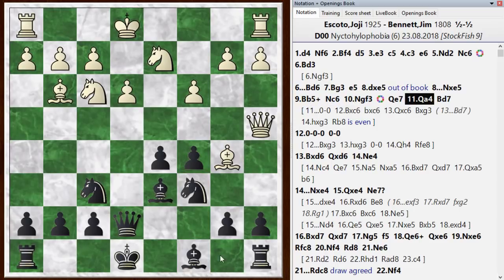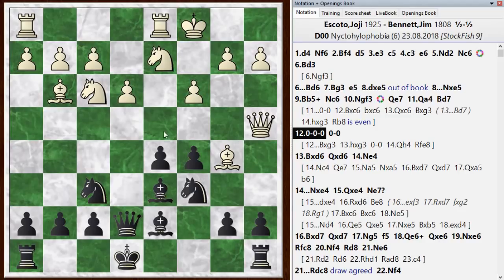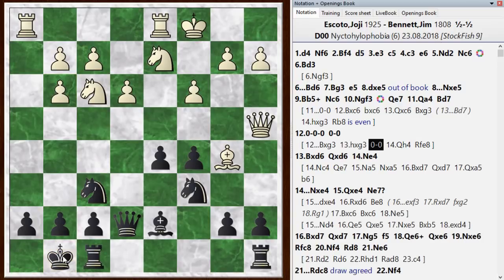He just played Queen A4, and so after a long thought I eventually just defended with Bishop D7. This is okay, but he gets to castle and now gets pressure along the D file. I went ahead and castled. At this point the Chess Engine is once again recommending the exchange — take here; this time there's no big alternative, he should just take back. Then I castle, and the Queen can run over to H4, starting to pile up. I can play Rook to E8, which unpins my Knight.